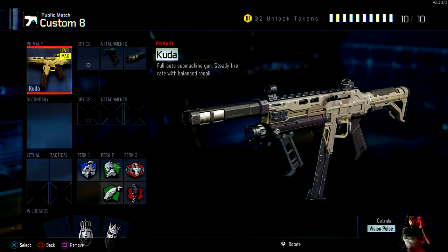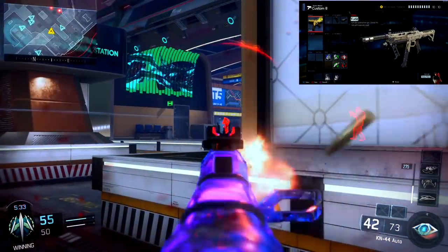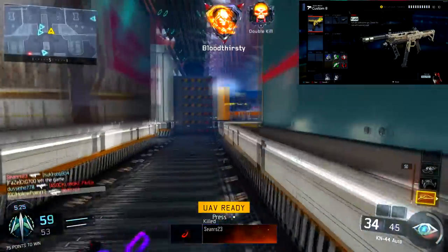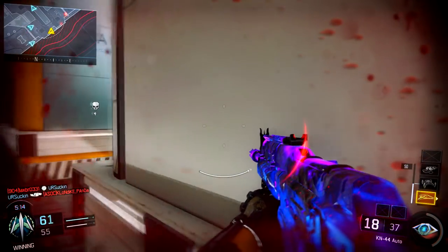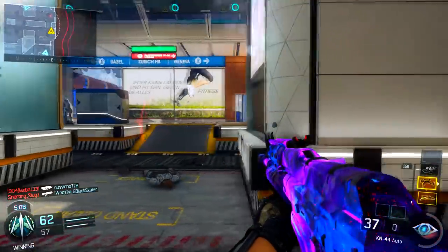Starting with the Kuda: the attachments are grip, no secondaries, no lethal, no tacticals. For Perk 1, you absolutely want Six Sense — it displays a mini map indicator with the direction of a nearby enemy. There are so many times I'm running into a room and someone is camping, and Six Sense always saves me. It gives you a general idea if someone is about to turn into the room or corner you're waiting in.